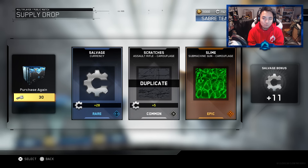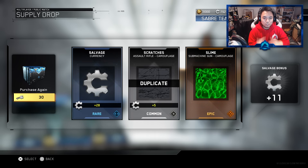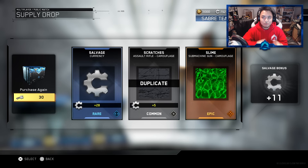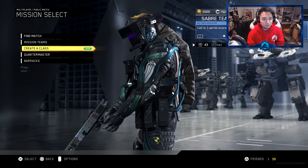Would you look at that on the first day of our 12 Days of Christmas — we got an epic! We got a slime camo for the submachine gun. Absolutely fantastic because I am working on these submachine guns. And before you guys think I'm doing these pre-recorded and fake, you can track how it's going because of my level, my current Saber Team 7, my mission teams, how much COD points I have, how much salvage I have — you're going to be able to track it along the way. Either way, no more supply drops for today. We got an epic — pretty awesome.